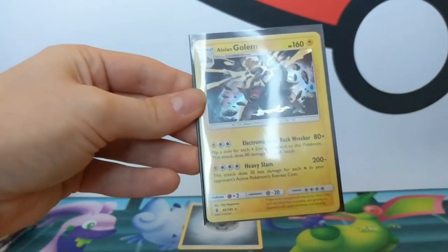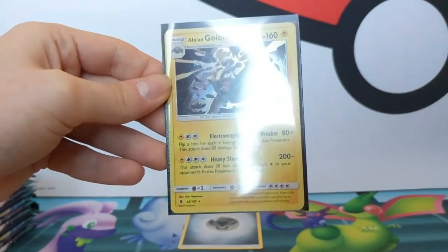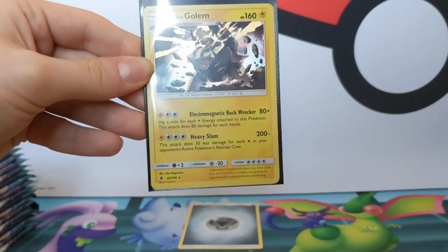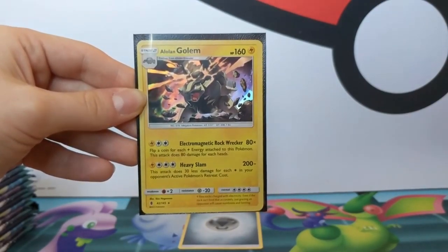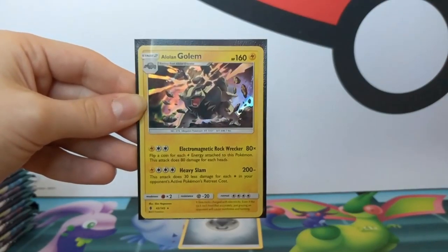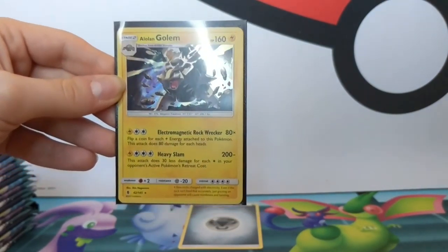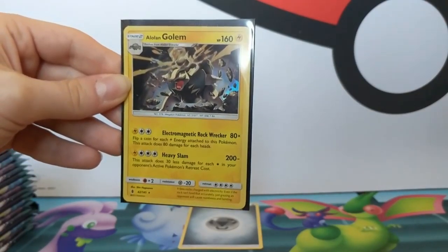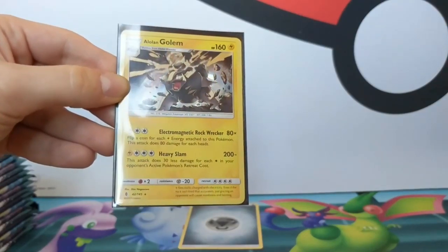Isn't Golem your favourite? But not the Alolan version because it just looks horrible. It looks weird. So, Alolan Golem. For guys that don't know, Electromagnetic Rock Wrecker does 80 times - flip a coin for each lightning energy attached to this Pokemon and it does 80 times the number of heads. And Heavy Slam does 200 minus 30 less damage for each colourless in your opponent's active retreat cost. That's certainly interesting.